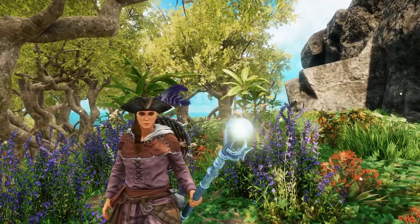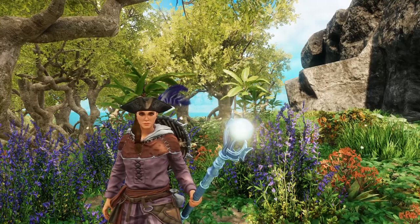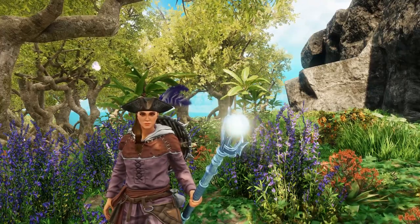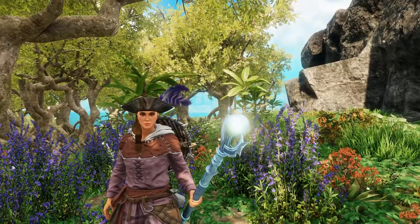Hi guys, today I'm gonna be taking you through First Light and we're gonna be farming different kinds of herbs so you guys can make some money. Right now in First Light you can get saffron, nutmeg, cinnamon, and dill.